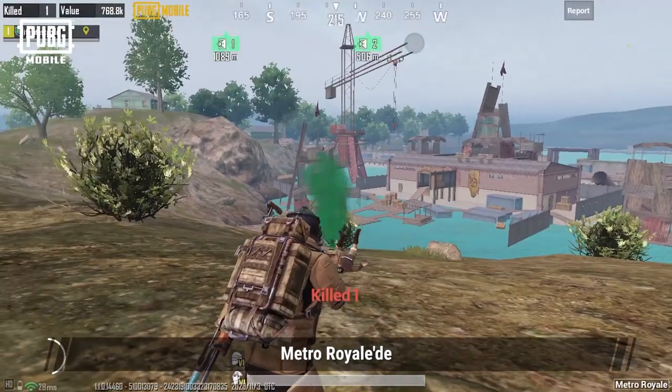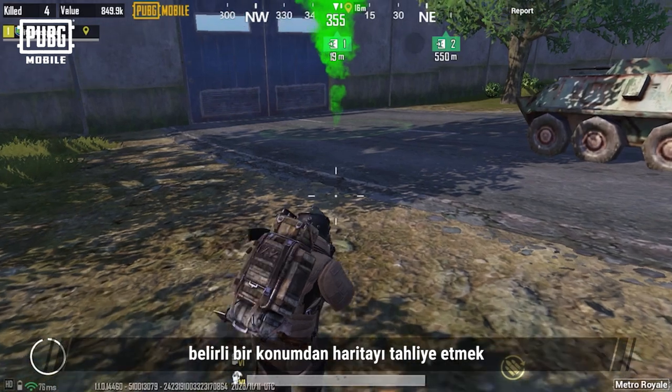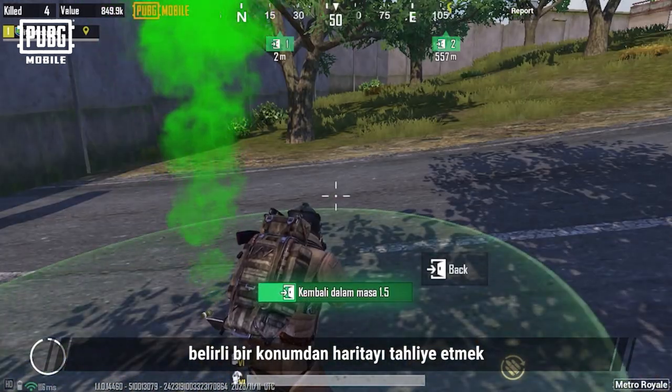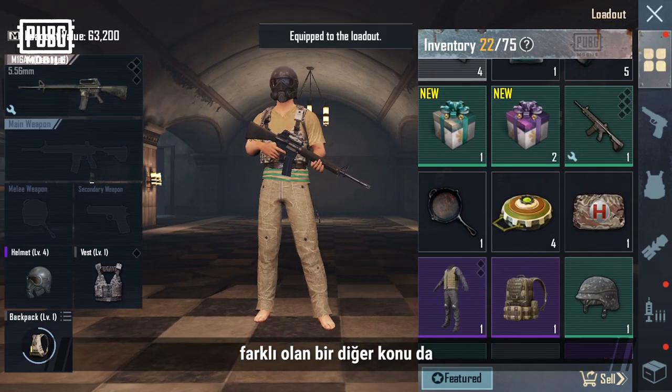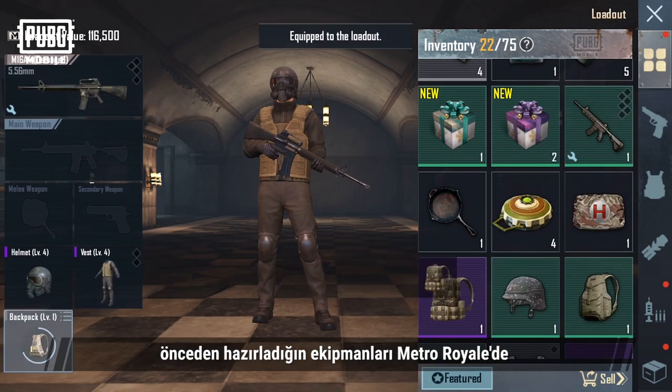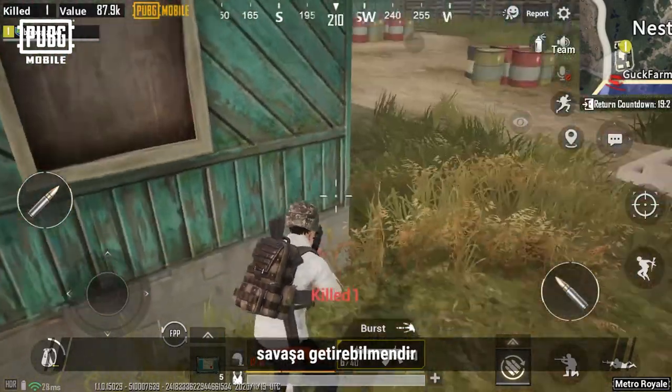In Metro Royale, the condition for victory is to successfully evacuate from the map at a specific location before the time runs out. Another thing that differentiates this mode from Battle Royale gameplay is that you can bring equipment that you have prepared in advance into battle in Metro Royale.